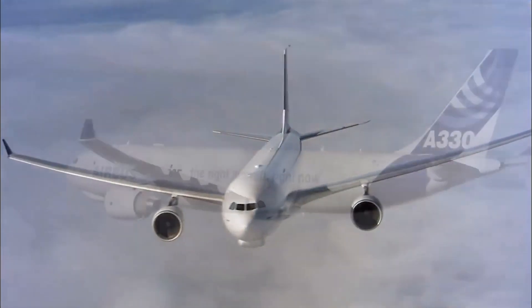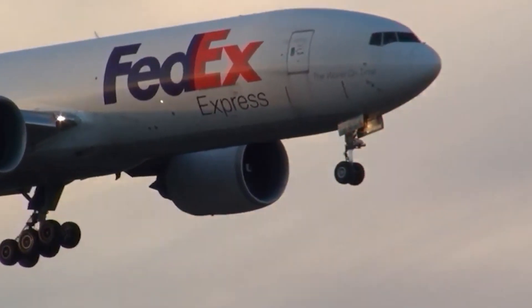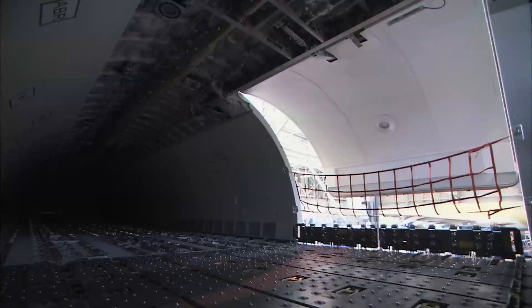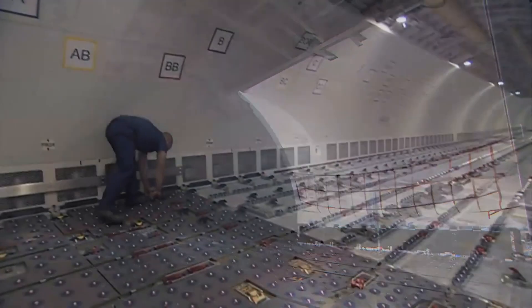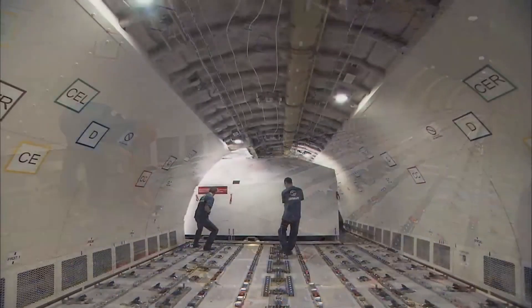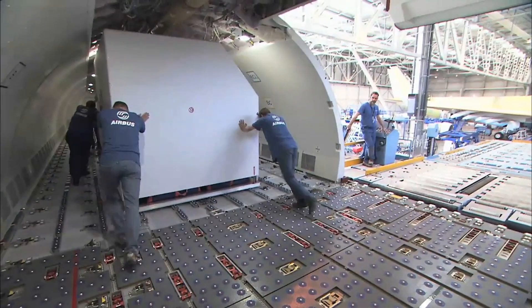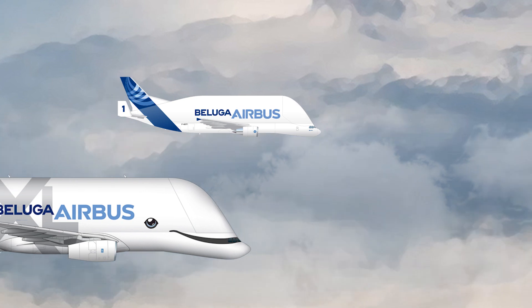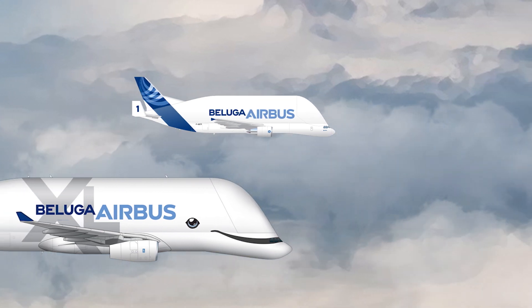The majority of today's cargo aircraft are specially designed versions of existing passenger aircraft. By filling the main cabin with freight instead of seats, cargo operators can use these to ferry all kinds of goods around the world much faster than by land or sea. But what about outsized cargo? For extra-large objects, European manufacturer Airbus has developed the Beluga family.